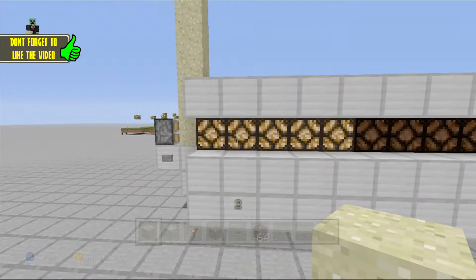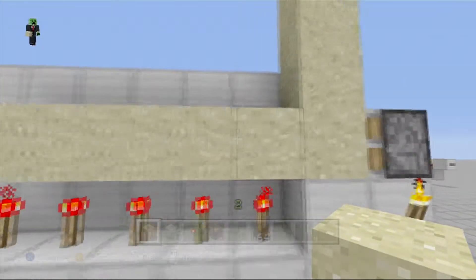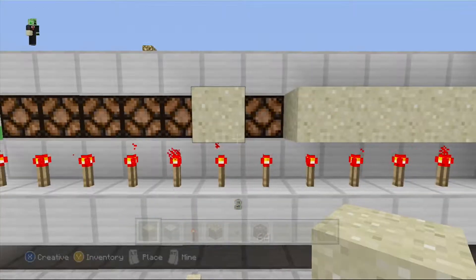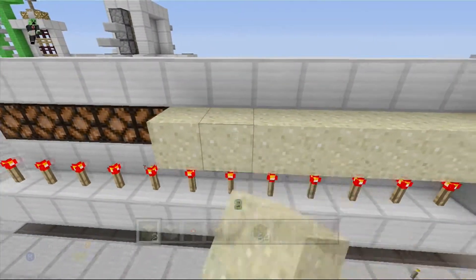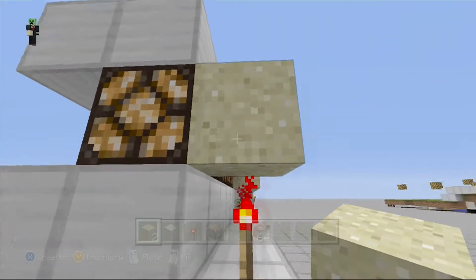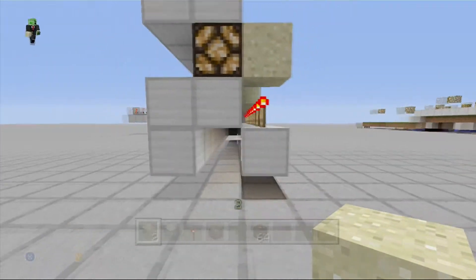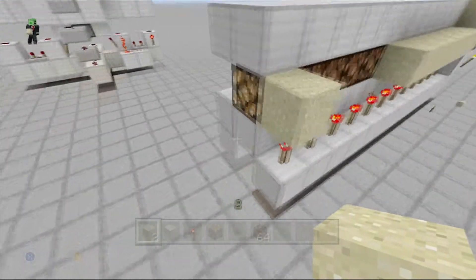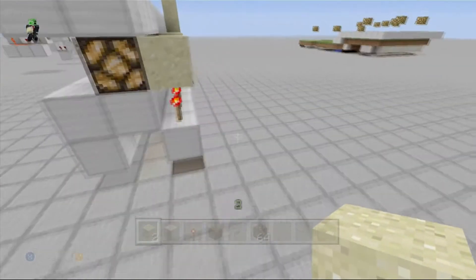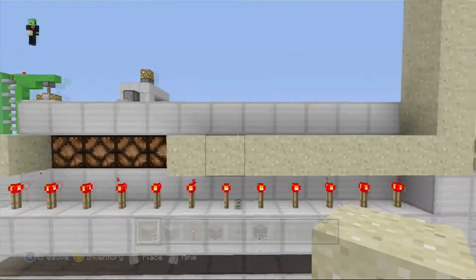You can go to five if you wanted. How this works is this sand can float on a block if it doesn't fall — if it falls it'll break, but if it's just placed like that it'll float. The torch powers the block above it, which is the sand, which ends up powering this redstone lamp. There's no hidden redstone — it's completely just redstone torches: 12 redstone torches, 12 redstone lamps, and 13 pieces of sand.